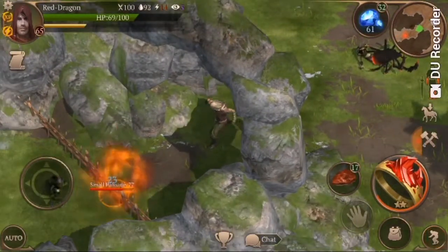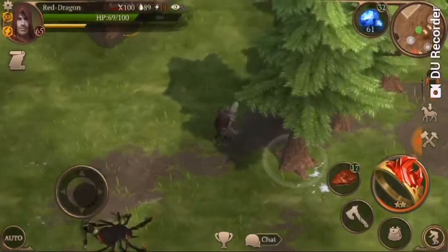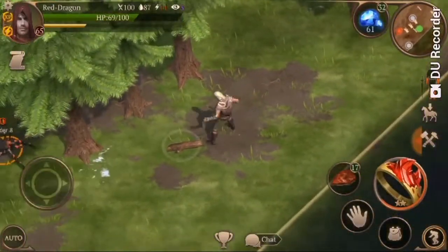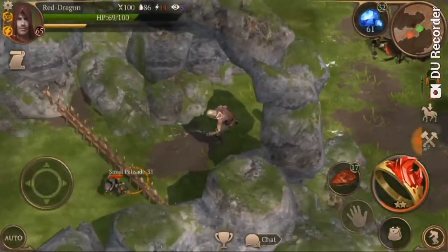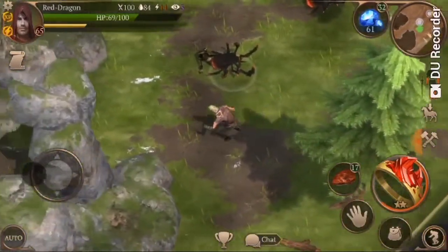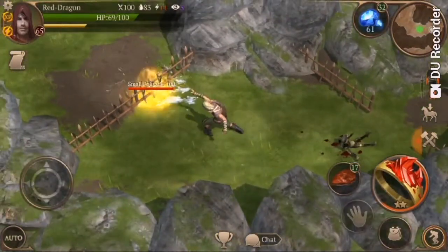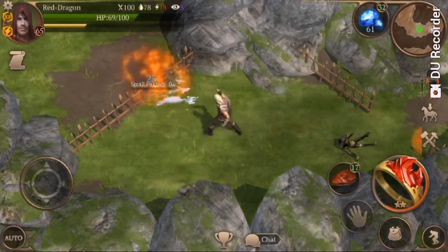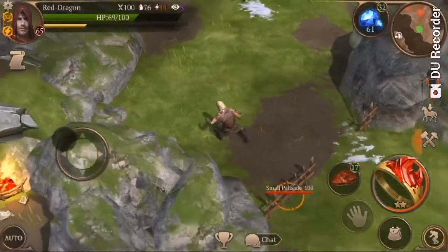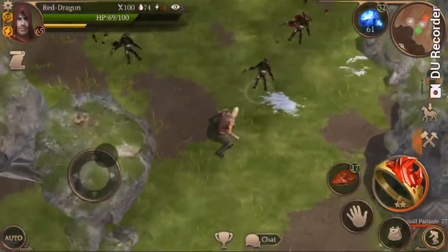If you wanted to raid that building, you'd have two goblins inside which are quite easy to deal with. We've got a spider coming up the back — just going to deal with him. A good trick when you break this wall: just run, that way the other guy won't attack you and you can come back and sneak him. Now we're going to target the buildings we want to get the best loot from — we're just going to kill whoever we need to kill to get where we need to go.